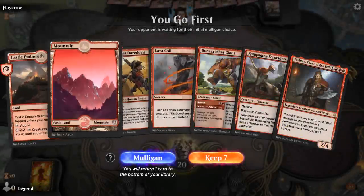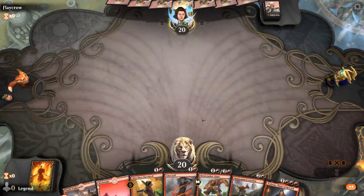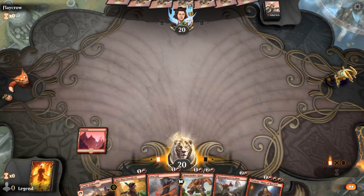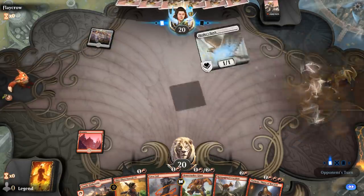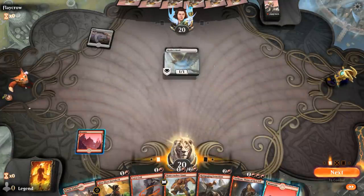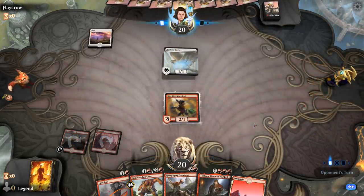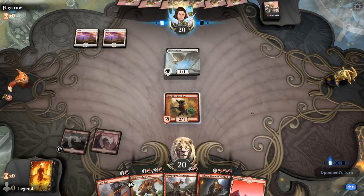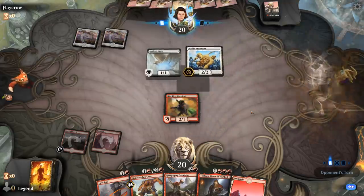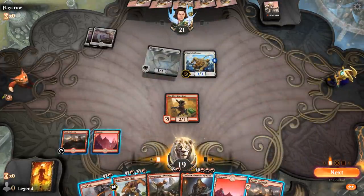We're on the play with a reasonable hand, although we do need a land or two. Even if we miss on a third land, I've got multiple two-mana plays I can make, so I'll try it. Could this be another lifegain deck? Oh boy, it's my lucky day! We've got a Ferocidon on curve. I built this deck after getting matched repeatedly against lifegain decks, so happy that it's still a trend.